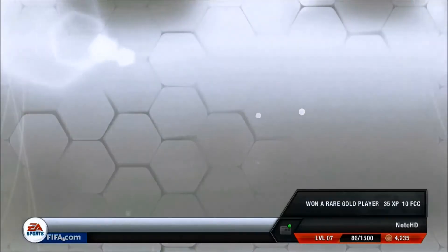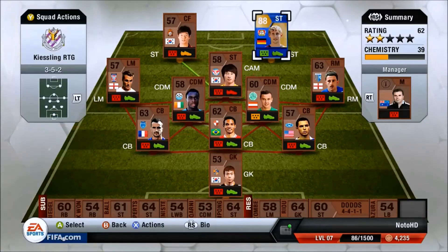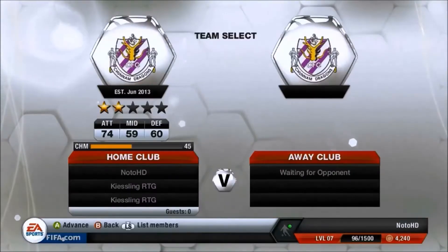We're starting off by buying one person. As you can see, we've already bought Kiesling because we bought him on the other team from Road to Nkulu. So he's 88 rated. And we're going to go straight into a match — as you can see, we are noted Road to Kiesling.